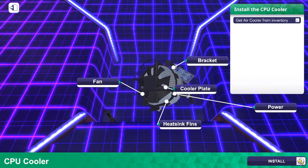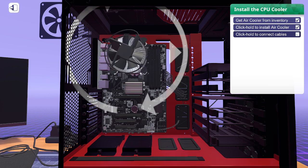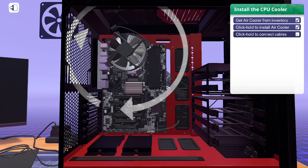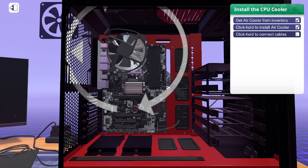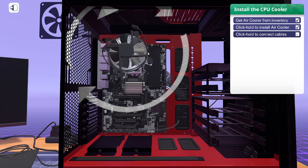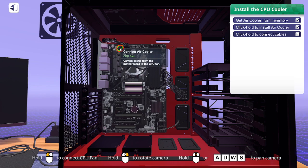Right now we're installing an air cooler — water cooling is a little more involved. The cooler orientation matters because it's rectangular, so it fits only one of two ways. It matters because depending on what else is in the case, one orientation might make connecting the power cable trickier.